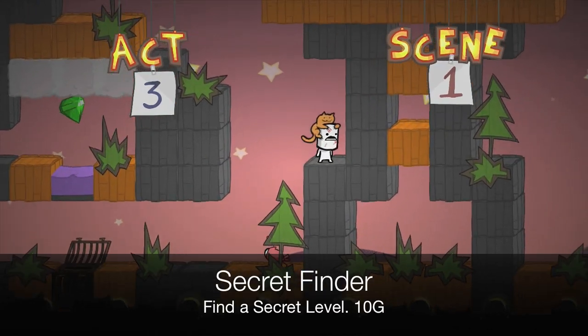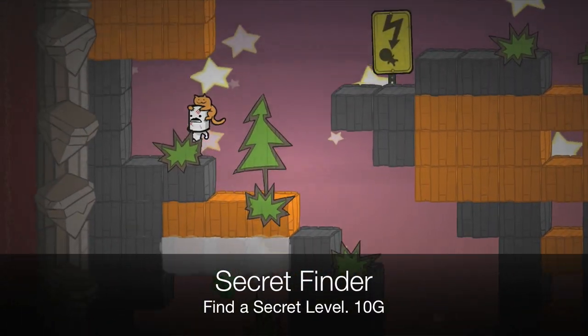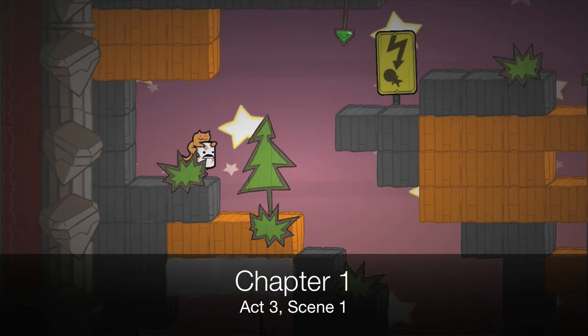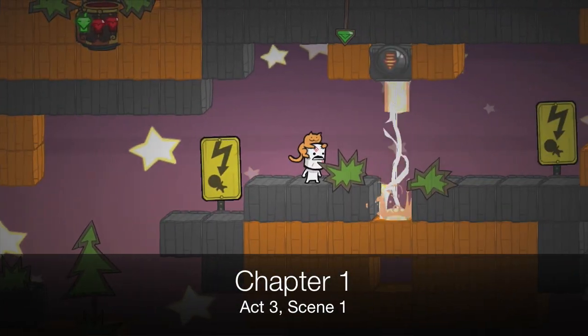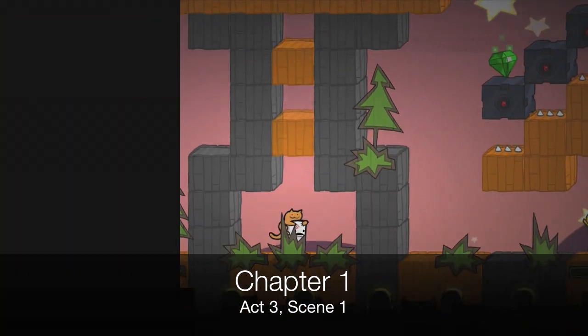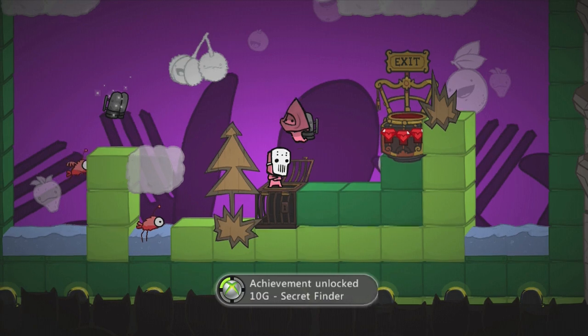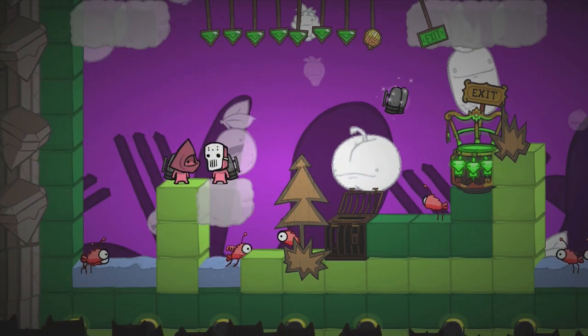The last achievement I have is Secret Finder: find a secret level. The first time you can find a secret level is in chapter one, act three, scene one. You're supposed to follow those pink insect things, but I think they're really unreliable. Just follow down this hole and you come to a room with possibly the greatest music in a video game ever. Play in co-op, bring a friend, and have a dance party to celebrate.